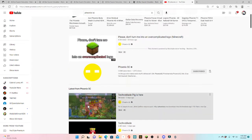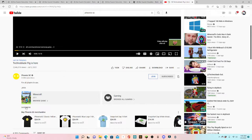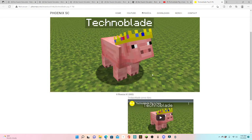So if you go to Phoenix SC, the Technoblade pig is there. There is an Optifine version — I'm going to get that one. So the Optifine pack, and Technoblade pig.